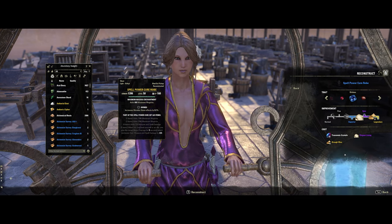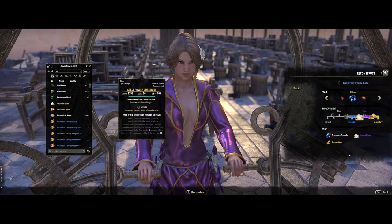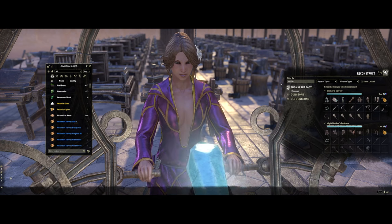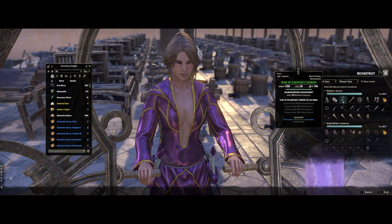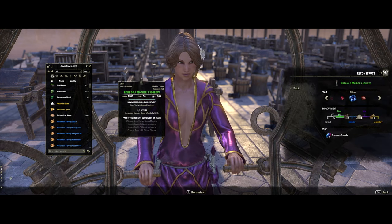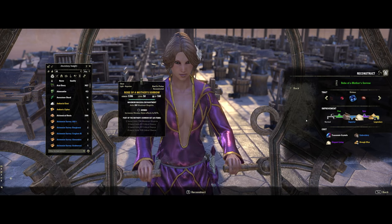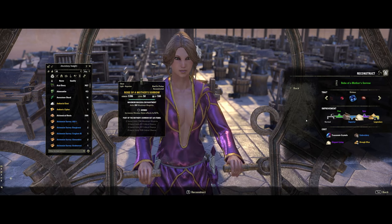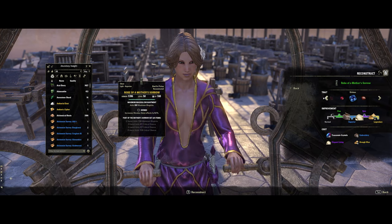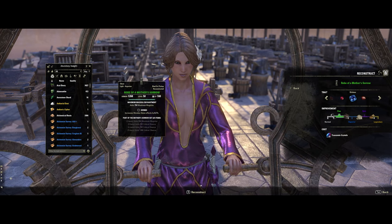For items that are only found in veteran content, such as monster helms, those will be a minimum of purple — you will not have to upgrade them. When you come in to reconstruct gear, it will reconstruct at the lowest quality it is available in. For example, Mother's Sorrow is an overland set you can find in green, so the minimum it will come in is green. Dungeon gear comes in blue since that is the lowest available quality, but monster helms automatically come in purple. Once you have an item you would like to create, hit reconstruct and it will create that gear for you.